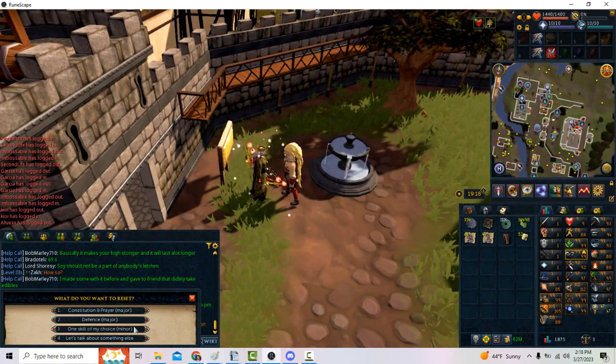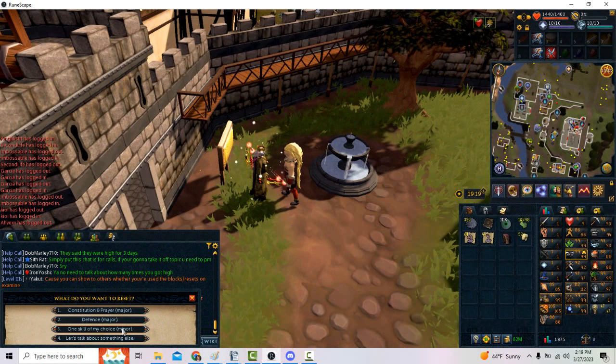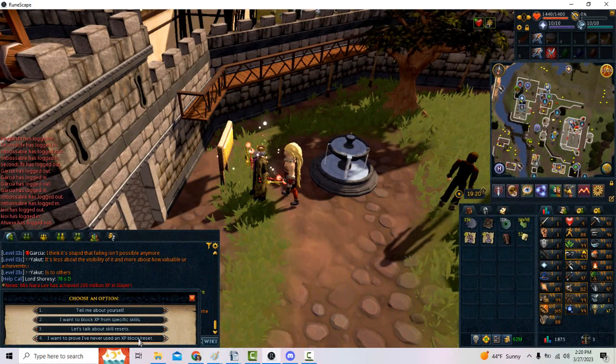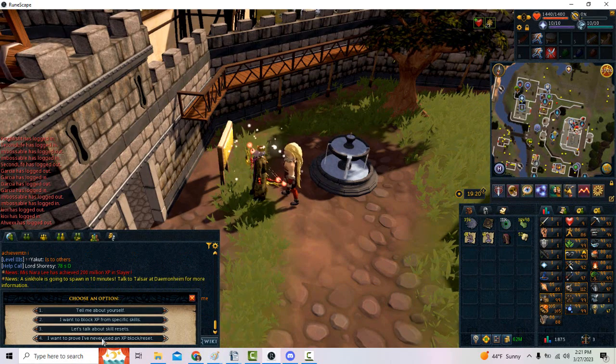So now if you're a skiller who's accidentally gained some combat levels under nine, or under 15 in Constitution, instead of feeling like you ruined your skiller, you'd be able to select the option 'one skill of my choice, minor,' to reset that combat stat back to level one — or level 10 with Constitution, or even level nine Constitution if your account's old enough. And lastly, 'I want to prove I've never used an XP block or reset.' So as many of the skiller and pure community are starting to see this update as adding training wheels to a skiller build, they've allowed us this option to prove that we've never abused or used XP blocks or resets in any way ever.